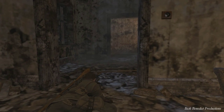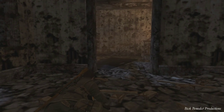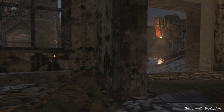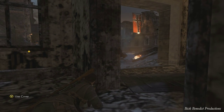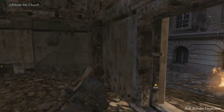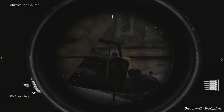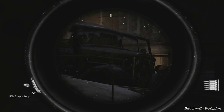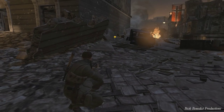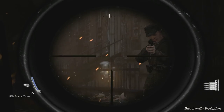I want to mention when this checkpoint occurs — it occurs right as you go through this doorway. They place you right here. So we need to get to the church, and getting there is no small task if you've got tanks trying to kill you as well as a bunch of enemies. I just have no respect for this chapter.